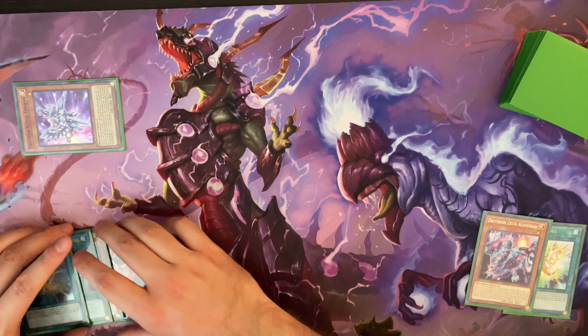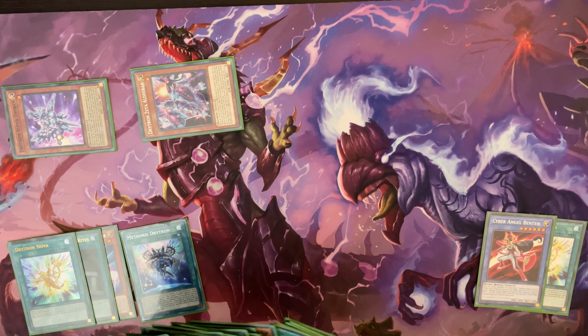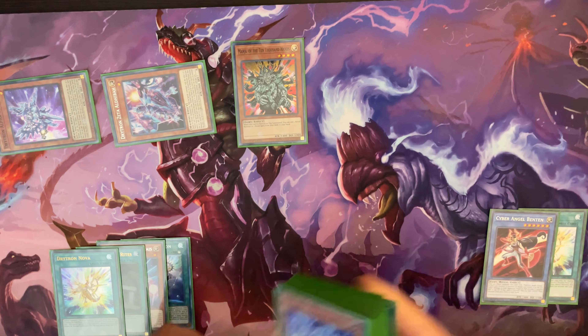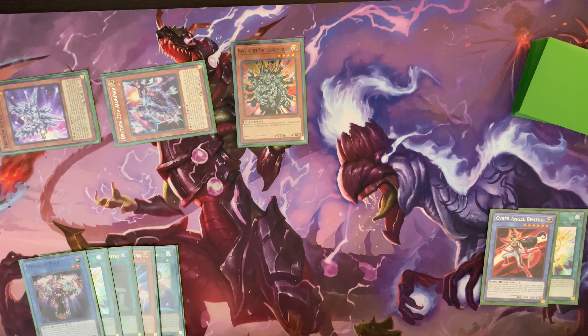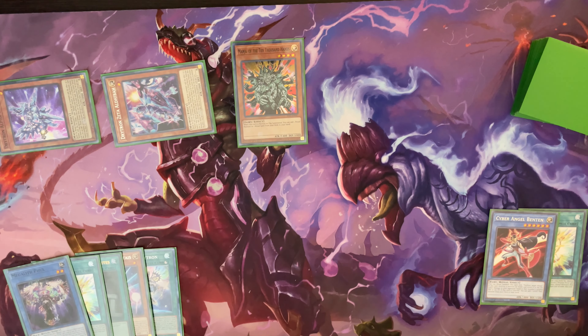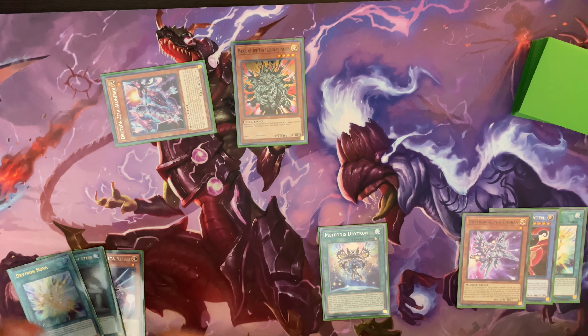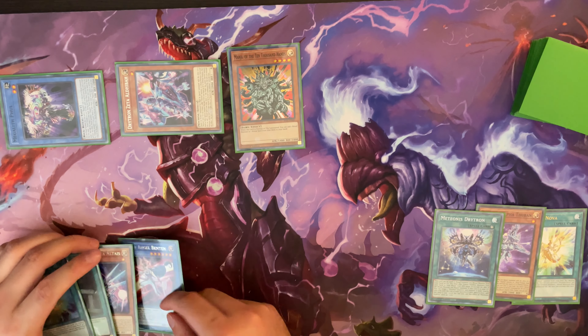One thing we could do is tribute Zeta and go straight into Alpha, because this way you avoid Phantasmay in case your opponent has it, and you get to search Benten off of Thuban, which is really important to continue comboing off. I want to try to save the Prep if I can to recycle back the ritual spell. Now we're going to use Zeta, attributing Benten to search the ritual spell. Benten will then search you Manju, which is really important because Manju can get you pretty much any other card you need in the deck. Manju searches Phul. That's already our fourth summon — after our fifth summon we'll be live to get Nibiru, which can potentially be a problem.